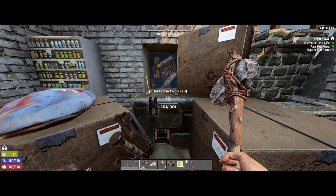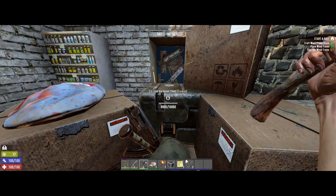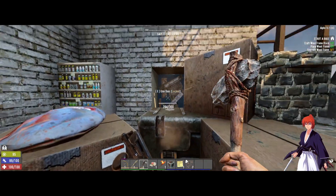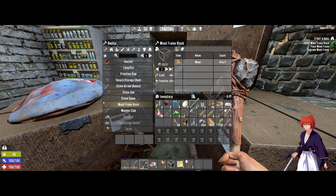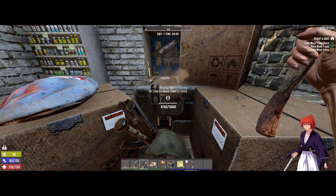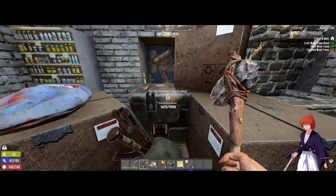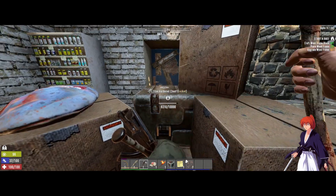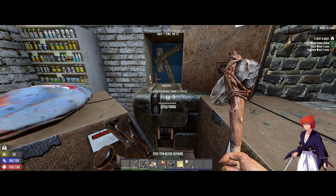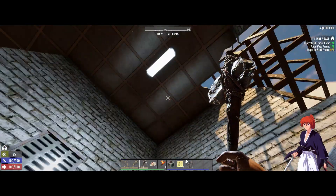Well, immediately there you go — we've woken up some zombies. Let's see if they drop from the roof. Nope, they're not dropping from the roof; they're coming over to this door which has 300 HP. You can actually repair this door while you're opening the chest. Keep that in mind. The hardened chest actually blocks the door, so you can fight them from here with minimal risk.